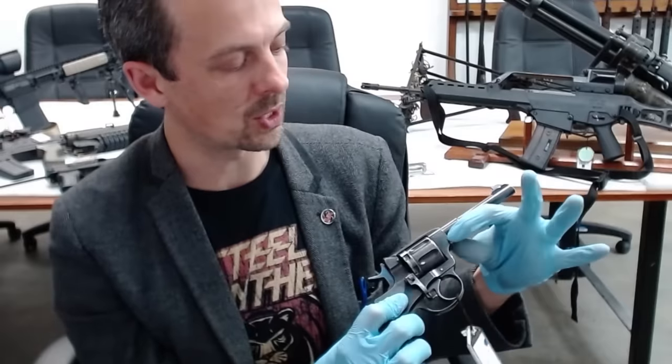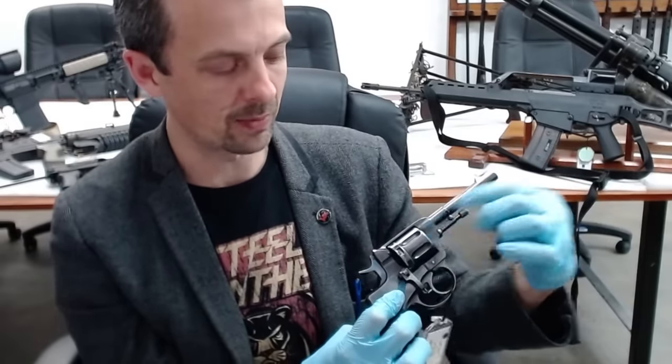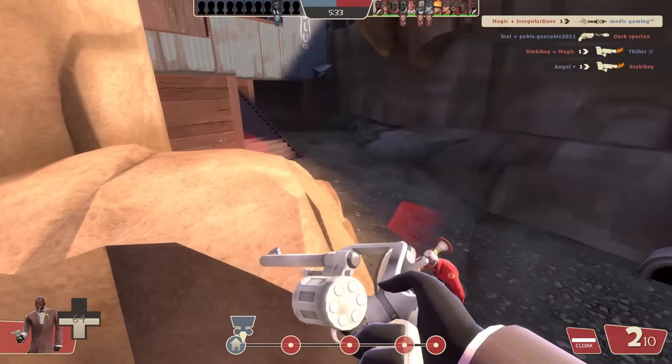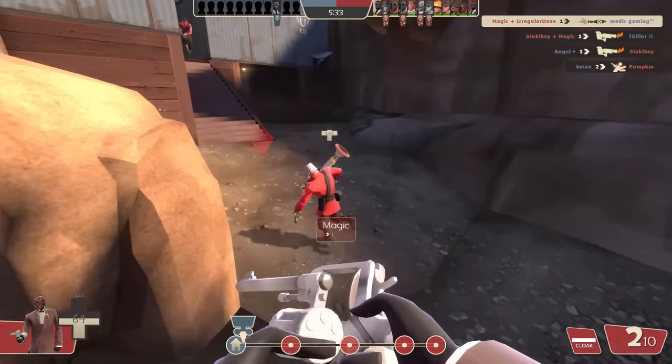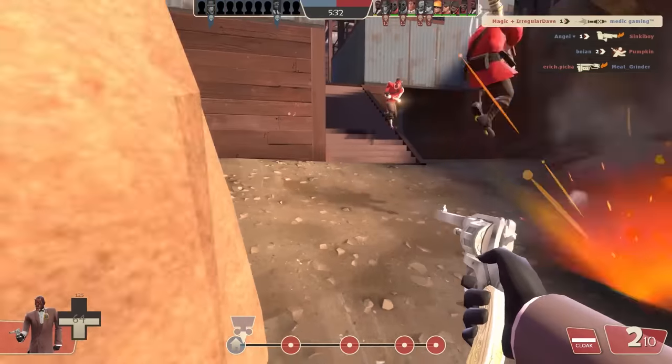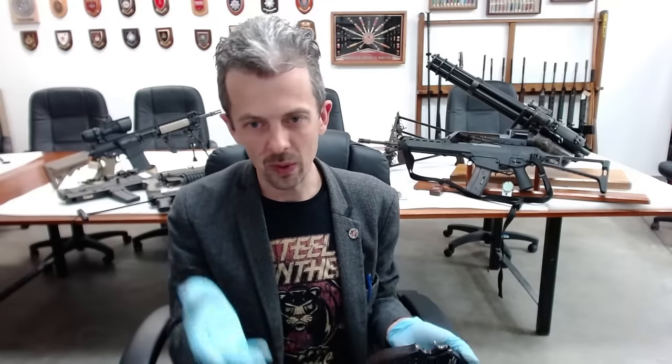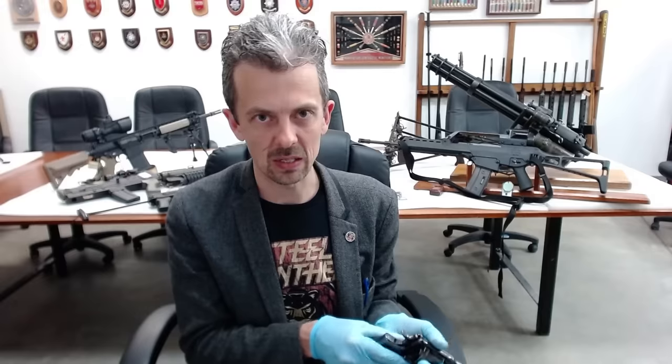There's a rod extractor here that you pull out, swivel, and use to knock out your empties — that would be a bit of a faff in the game. So they've departed to the more usual way of doing things by having a swing-out cylinder. But there's no mechanism on this gun or in the model in the game for actually swinging out the cylinder. It should be fixed and loaded through a loading gate — so it's kind of nice and reassuring to see a real gun at last.